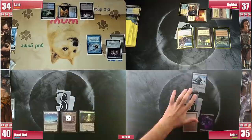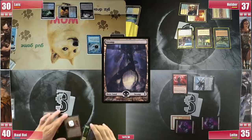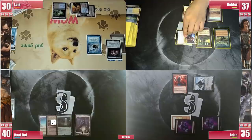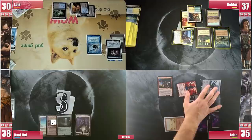Leite plays a Swamp and casts Magus of the Moon — zero known basics in the field other than his two Swamps. He attacks Luis for 4 and passes. Baal draws, plays a Swamp and passes, as he could be casting his commander turn 4. Luis is in a tight corner, still pays for Remora, draws without finding lands, and passes. Helder draws, goes to combat, attacks Baal with Siona, and also passes — he has no basics in his deck due to Hermit Druid. Leite plays a Swamp and casts Gadrak, the Crown-Scourge, keeping pressure on Luis with his two creatures.